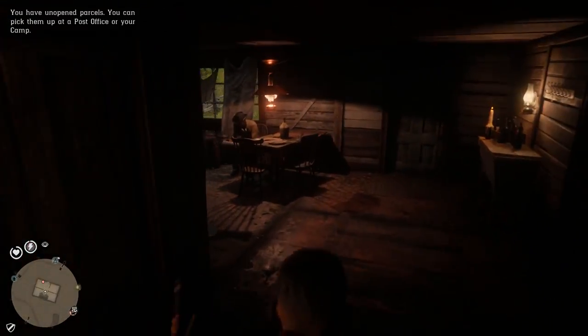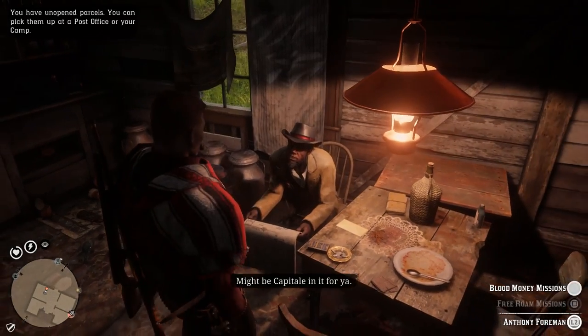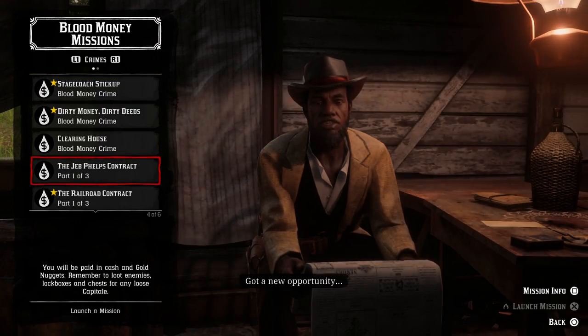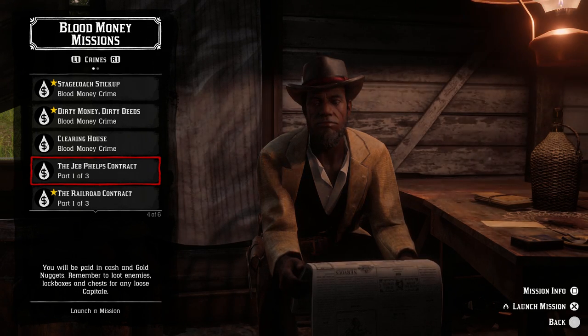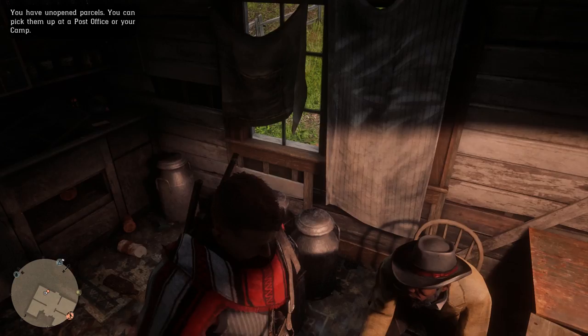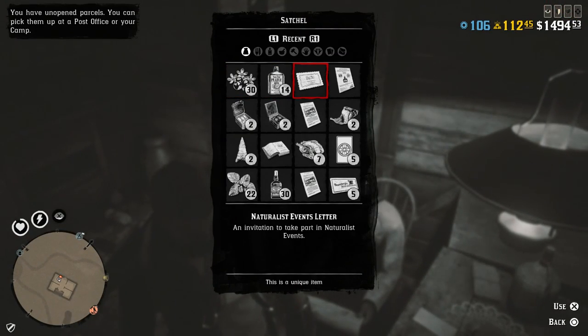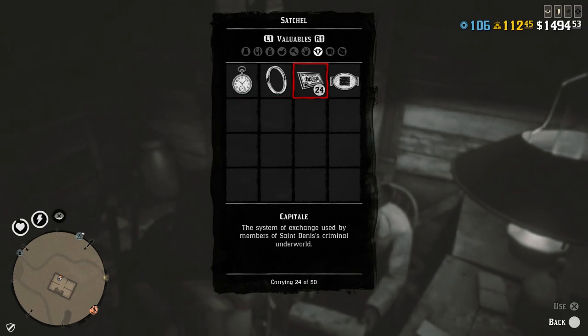It's not something fancy or particularly enjoyable, but grinding capital from enemies is ridiculous — they do not drop it reliably. I probably killed about 200 guys and gotten one capital. It's very clear they expect you to spend gold for this stuff, and I'm not doing it. This is the best way to farm it right now — do it while you can, because I promise you it's going to be nerfed once it's found out. Anyway, if you liked what you saw, like, comment, subscribe. See you guys in the next video!